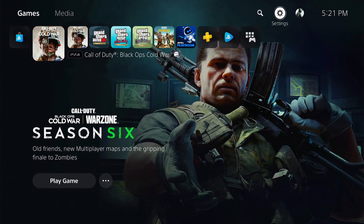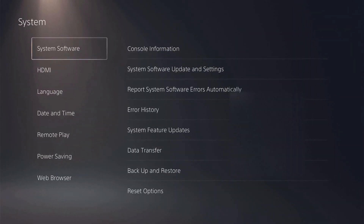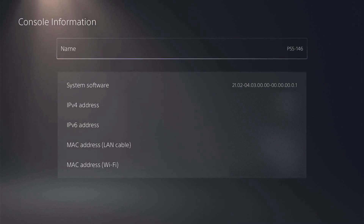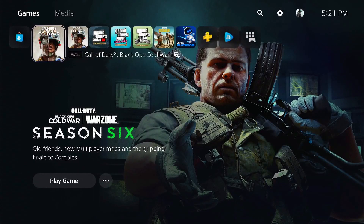Now that we're over to our other PS5, I'll go to settings, down to system, system software and console information, and you can see I am on 4.03. Let's go ahead and back out of there for a moment and grab one of the two disks — the first installation disk — and we'll insert it in and see what happens.